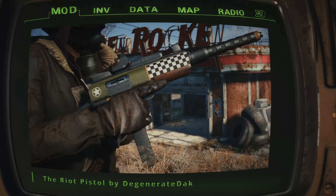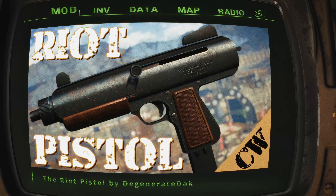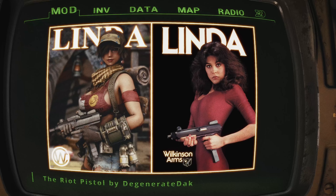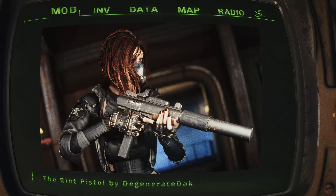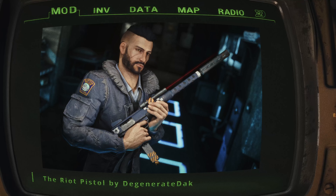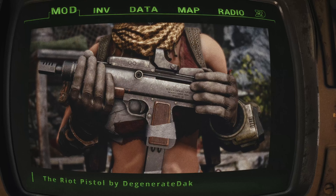Custom HD textures, models, and animations give the Riot Pistol a look and feel that's second to none, while the well-balanced placement in the level list makes it a joy to discover. The real fun starts when you dive into the customization options — with over 40 brand new attachments to choose from, you can make your Riot Pistol truly your own. There are also three unique variants scattered throughout the Commonwealth, from South Boston PD to the shelves of Diamond City. So go ahead, embrace your inner 80s action hero and let the Riot Pistol be your trusty sidekick.